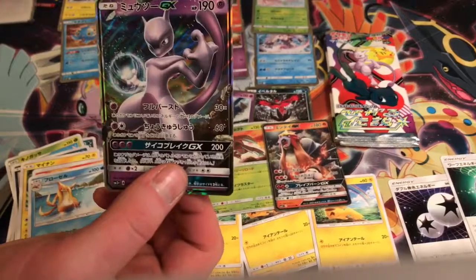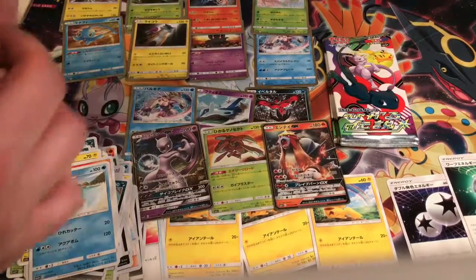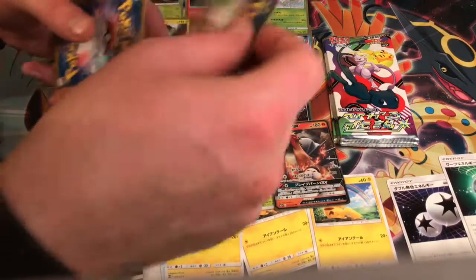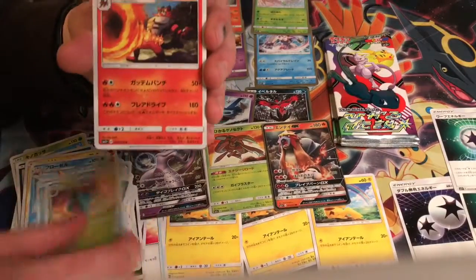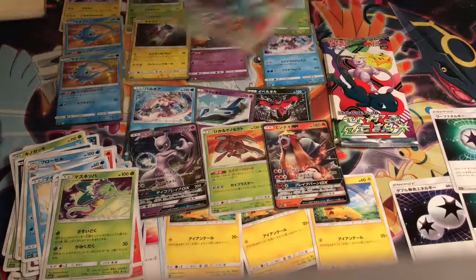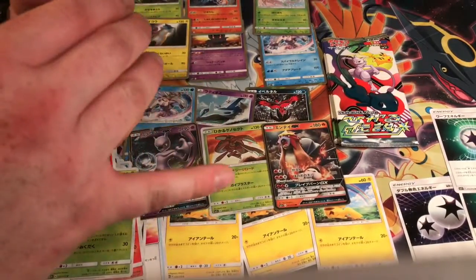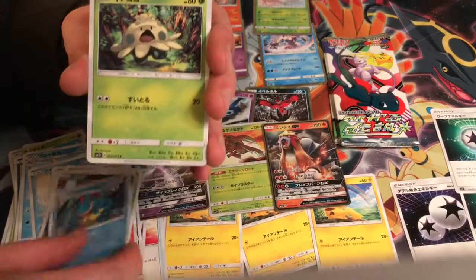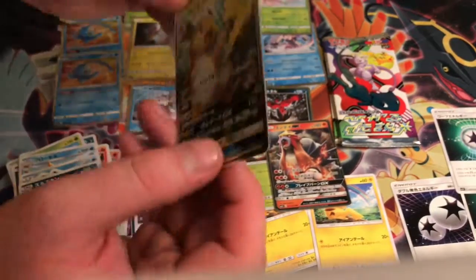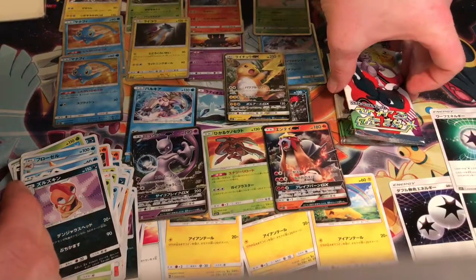Oh yeah, that's a good one — good old Mewtwo. A lot of warp energy. Is it Celebi or Manaphy? I can never remember. Alright box, come on, you gotta be clutch — pull in with the clutch mode. Raichu — so we pulled Raichu, Mewtwo, and an Entei GX, and a Shining Genesect. We have one, two, three, four packs left.